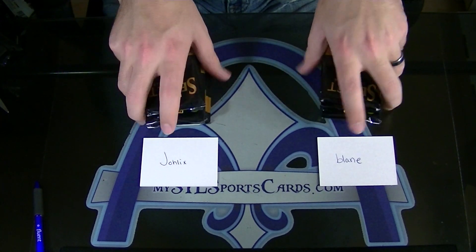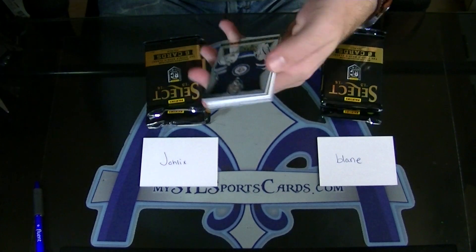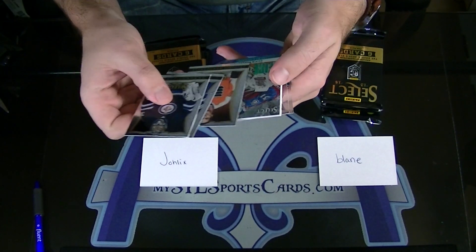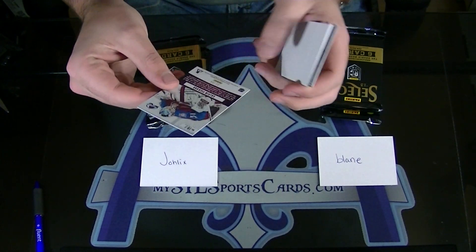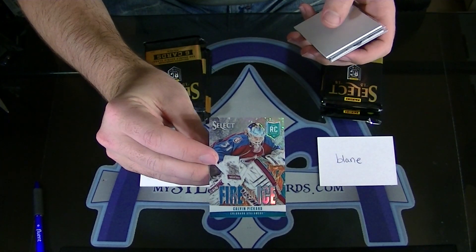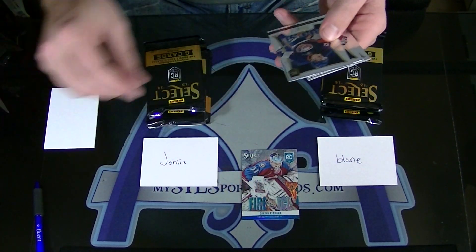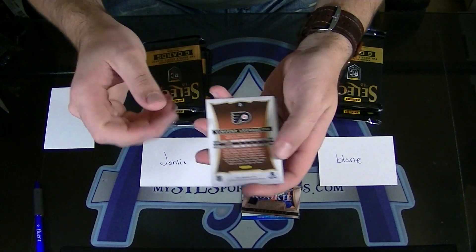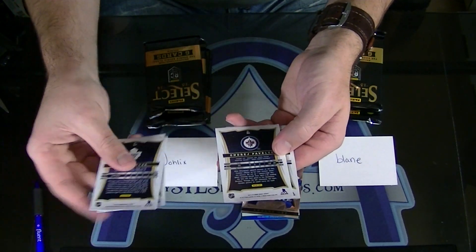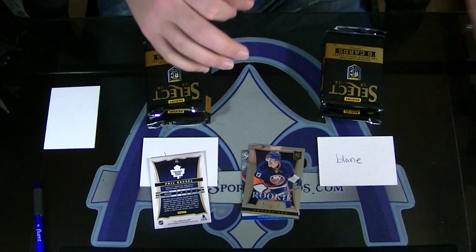Perfect. Well, that was a good split. Alright. Joelux, first pack — yours. Wow. Another one of these. Fire on Ice rookie blue prism numbered at 25. Calvin Picard. Those are tough to hit. And Anders Lee rookie. Joelux: 97, 44, 86, and 163. So 44 is it — Phil Kessel.